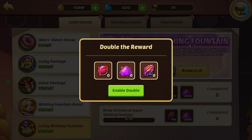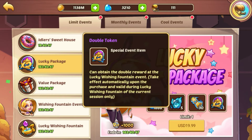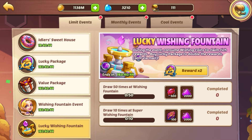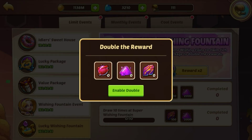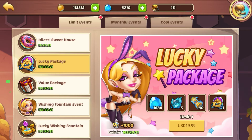So this is the double reward mechanic. If you buy the double token, you're going to get double rewards for all of these wishing fountain milestones. That's kind of nice. I'm not sure if I'm going to buy it — it's a little tempting, but we'll see.